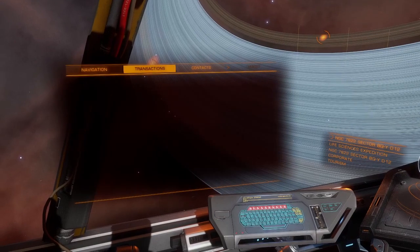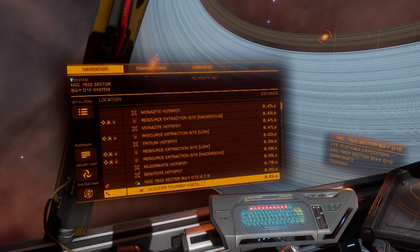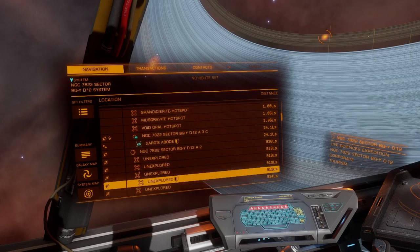A few hot spots — go and see if there's anything interesting there. Tritium, muscovite — meh. All void opals, nothing majorly interesting.